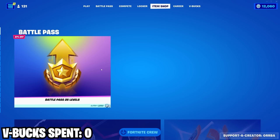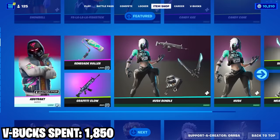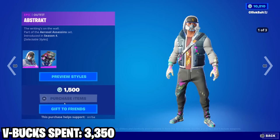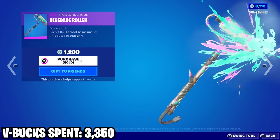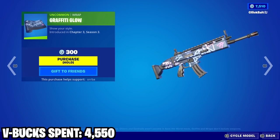First off we got some tiers — I'm not gonna buy the tier 100 but I guess I'll buy this. On top of that we also got the abstract skin here, then we also got the pickaxe to go along with it — it's a nice pickaxe — and then the wrap.